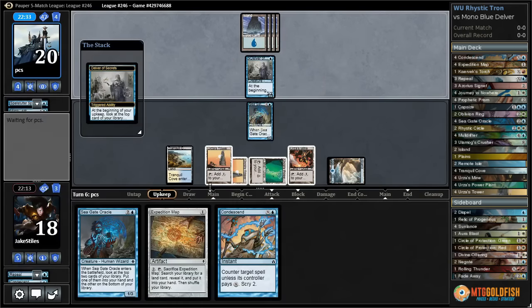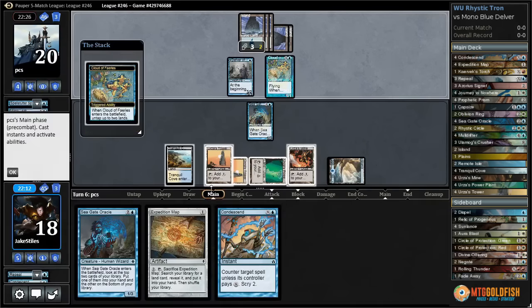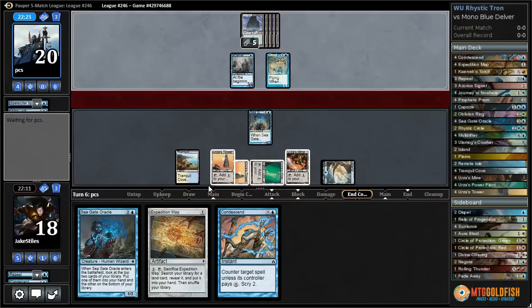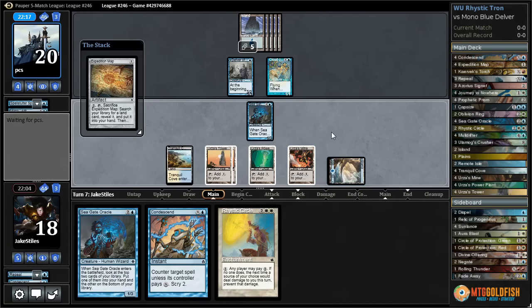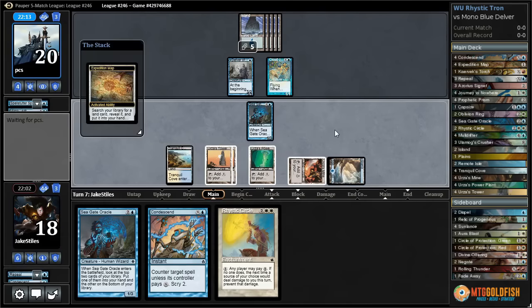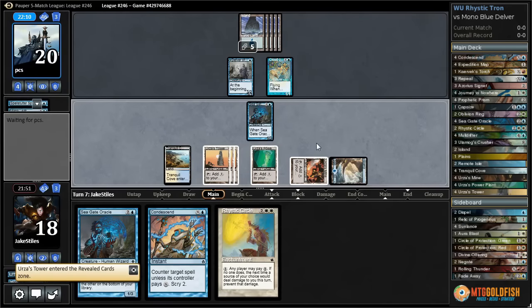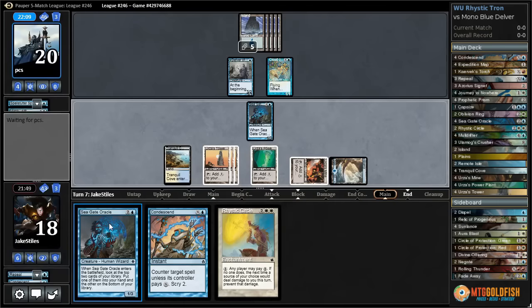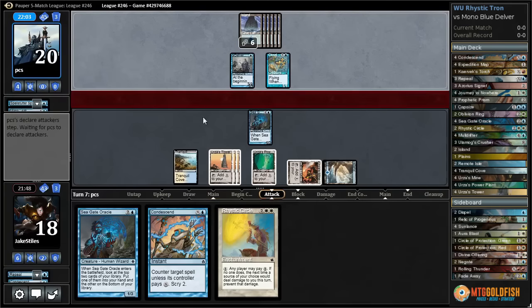Our opponent doesn't do anything on our end step. Delver does not flip. They could have a pretty empty hand — Cloud of Fairies. I'm going to let that happen; it's not very high impact at this point. Our opponent just passes. We drew a Rhystic Circle, but we can't cast it yet — we don't have the right colors of mana. So we'll play the map. Playing and cracking a map once you have Tron online is actually mana neutral if you don't already have a land, because it costs three to play and activate, and you can get that three mana back immediately with the Tron Tower. So I'm going to keep building up mana.